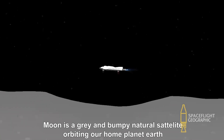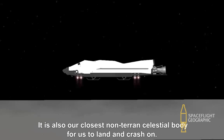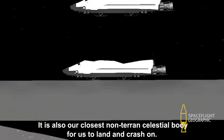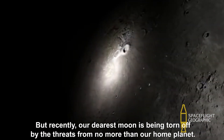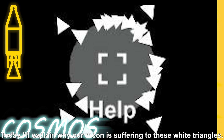The Moon is a great and bumpy natural satellite orbiting our home planet Earth. It is also our closest non-Terran celestial body for us to land and explore. But recently, our dearest Moon is being threatened by forces from our home planet. Today I'll explain why our Moon is suffering from these white triangles.